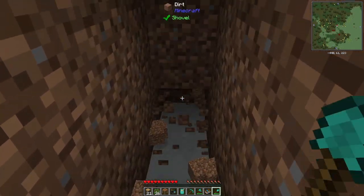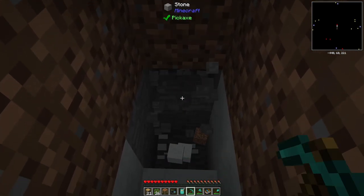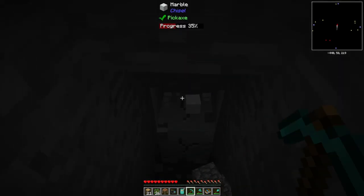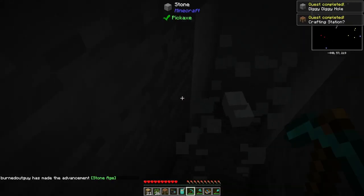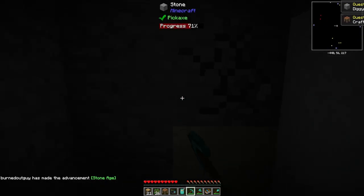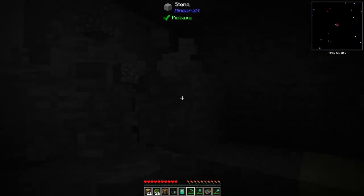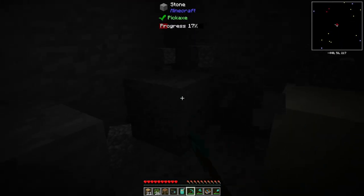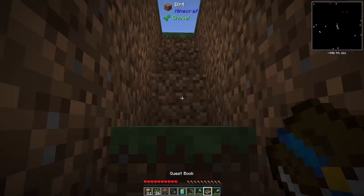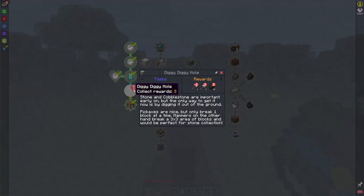Just enough so we can get some cobble — of course I'm not even going to hit cobble right away, I'll get other junk first. All right, not bad. Now we got some cobblestone going on — very nice. Just need enough to complete the quest. Let's go up where it's light — I'll have to put some torches down.